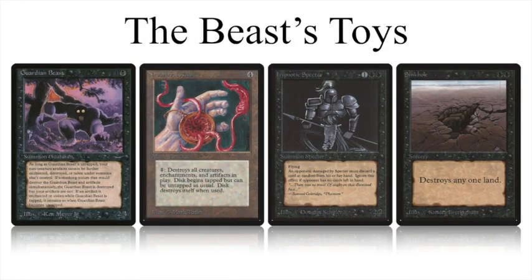The deck I'm playing with today is the Beast's Toys. This deck is based on Guardian Beast — there are two in the deck — and of course a lot of non-creature artifacts. There is a playset of Nevinyrral's Discs in the deck. What I'm hoping to do is play the disc and use it to control the game, blow the disc up when the time is right. And because there is a Guardian Beast I can actually do that twice, so ideally I have eight Nevinyrral's Disc activations. I'm also playing with a playset of Animate Dead to get strong creatures back to the battlefield and kill my opponent with them.